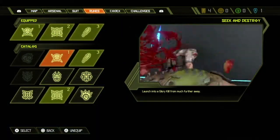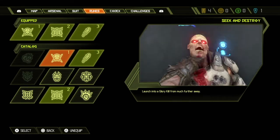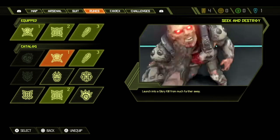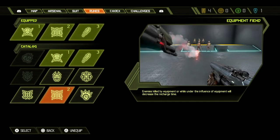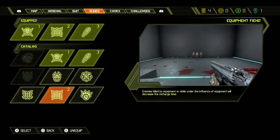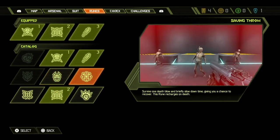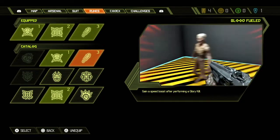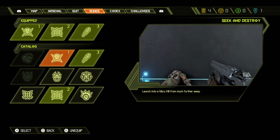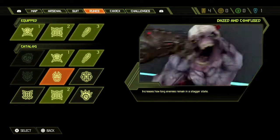Runes are back, and this time you don't have to do a challenge to get them. The runes I find most useful are: Seek and Destroy — you perform a glory kill from much further away, which is very helpful in close call situations, especially because sometimes you can glory kill when the enemy isn't even highlighted orange. Second is Equipment Fiend — enemies killed by equipment or under the influence of equipment will decrease the recharge time; I use my flame belch as much as possible and that's why I have this attached. Last is Blood Fuel — gain a speed boost after performing a glory kill, and this includes chainsaw kills too. It helps you get out of bad situations quickly and regroup yourself.